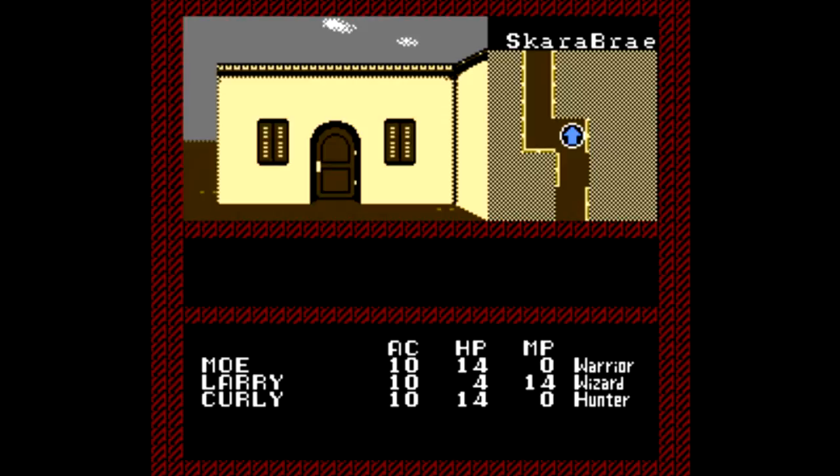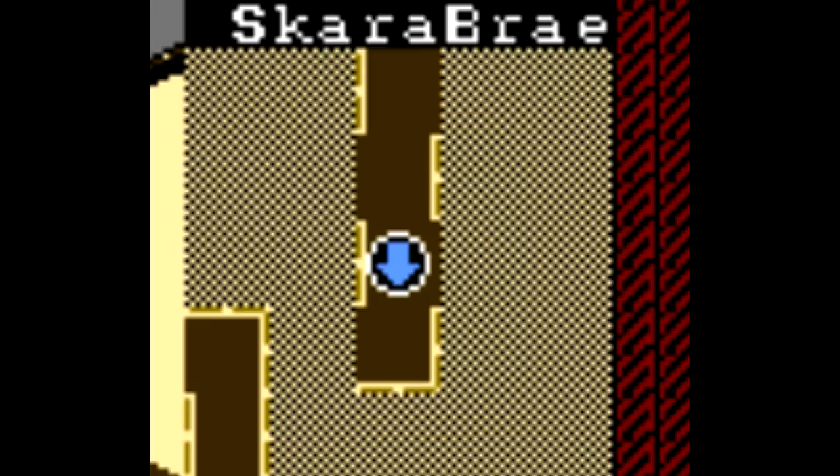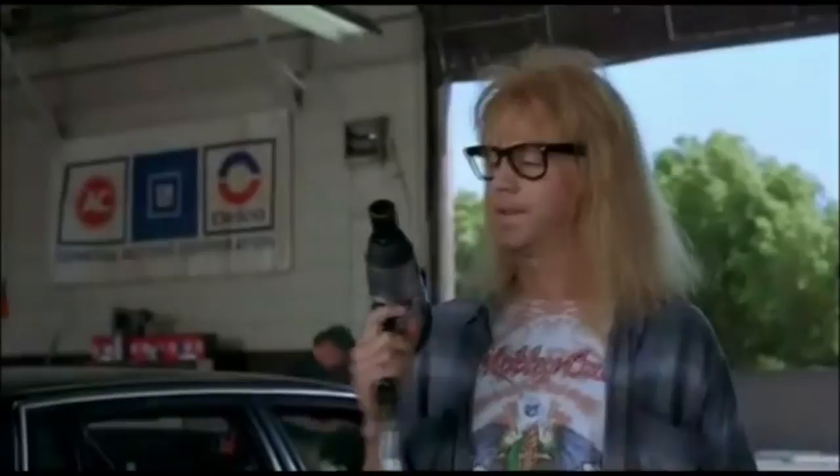Finally we get to something different — it's a first-person maze game, kind of like Pool of Radiance. As I mentioned before, these first-person games don't typically do too well on the NES, but the huge advantage this game has is it gives us an overhead map that is incredibly helpful. In fact, you could just use that map on its own to get around.